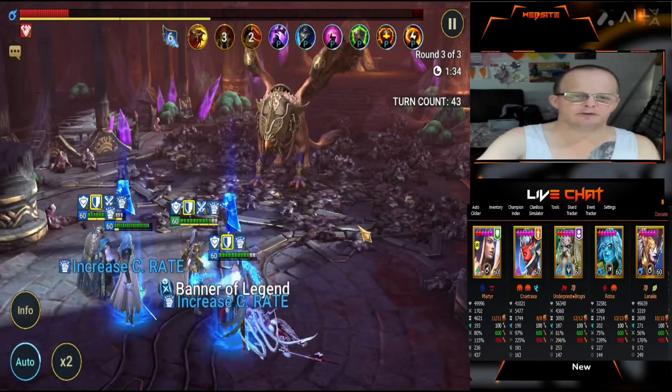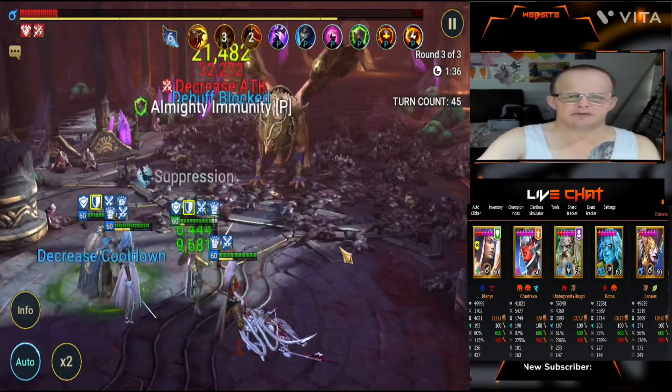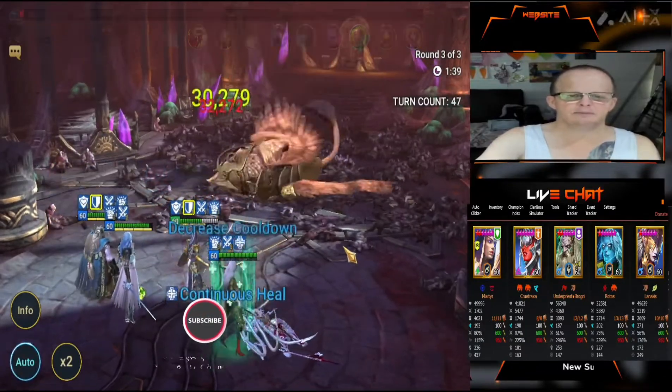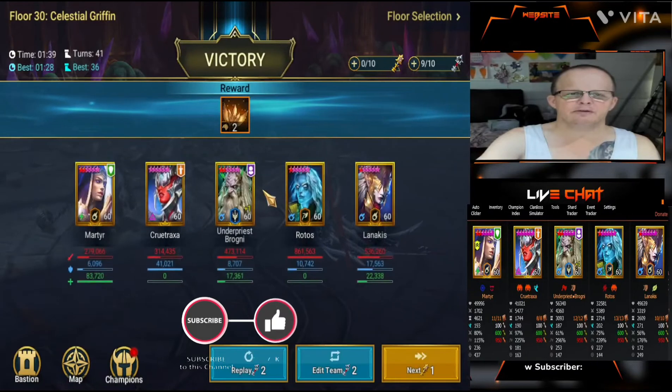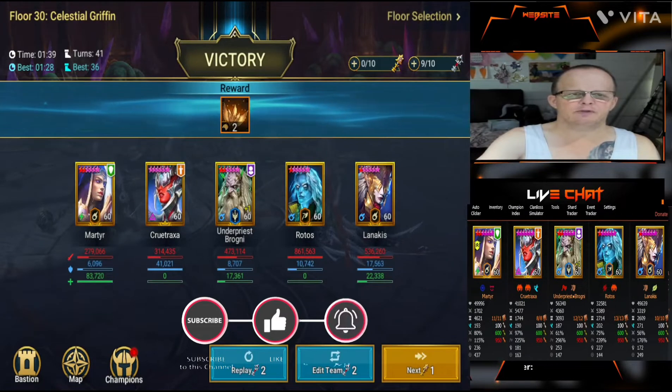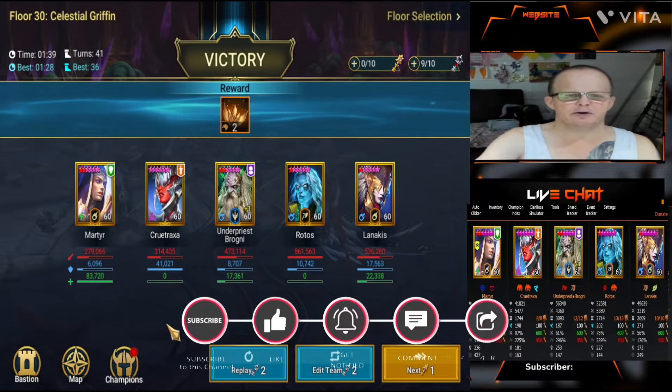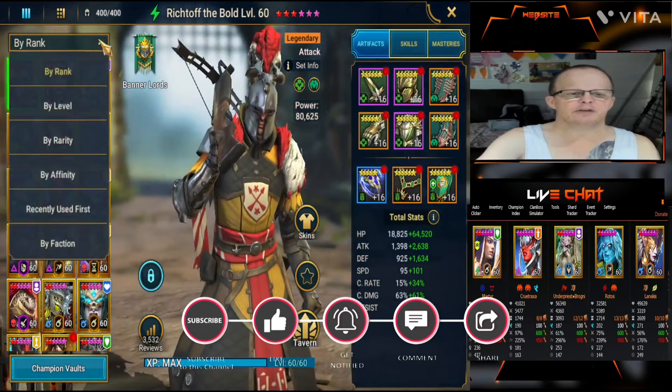You can see Rotos does the extra damage when she gets those extra turns, with increased attack there from Martyr and increased cooldown reduction. And that was the Celestial Griffin, floor 30 on Hard in the Doom Tower. Now we'll go into the champions and show you how we've got this team set up.